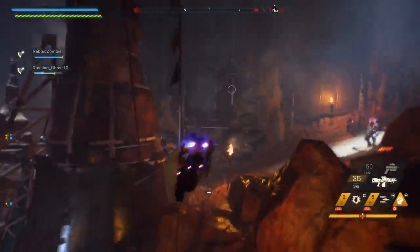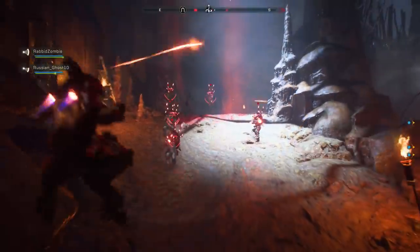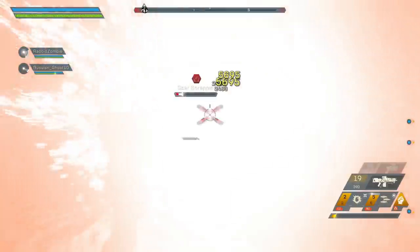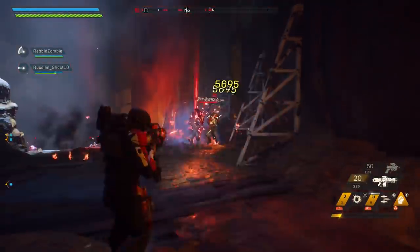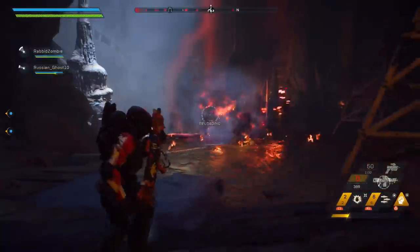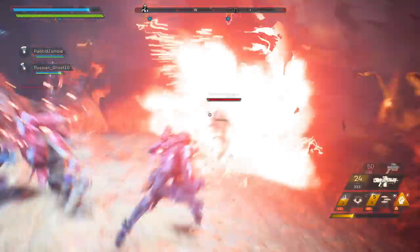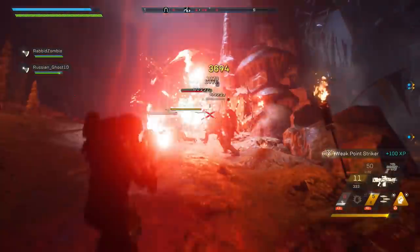The other enemy this weapon is horrible against is the Digester from the Scorpions — you simply cannot weak-point hit them at all. Other Scorpions like Workers and Soldiers you can get headshots on and blow them up, but Digesters require relying on combos, because body-shotting them with a weapon on GM2 or GM3 is awful. Those are the enemies this weapon really struggles against, but everything else it is amazing against and will absolutely wreck.